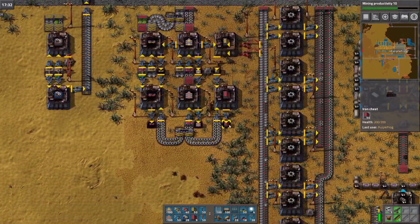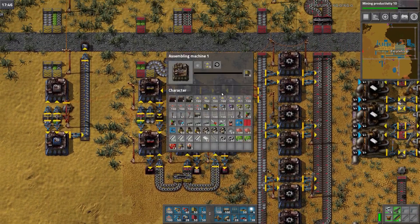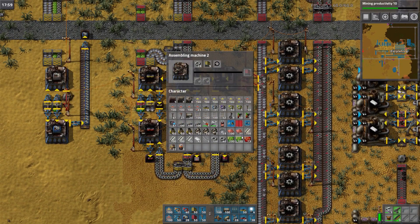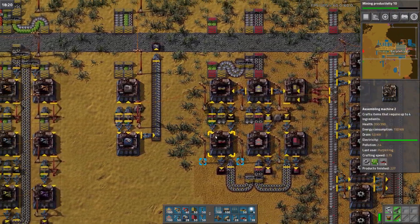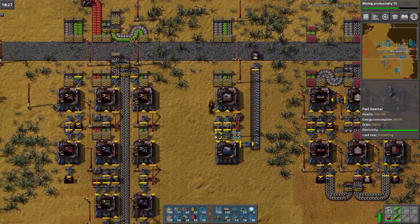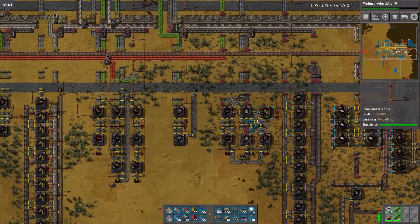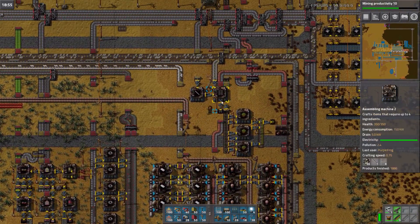Get some more underground belt. It bothers me there's an odd number, but you can have those. Sticks. What needs sticks? I have five iron sticks on me. That's unacceptable. Am I making lights anywhere? Rail — rail needs sticks. Here, I have some sticks.